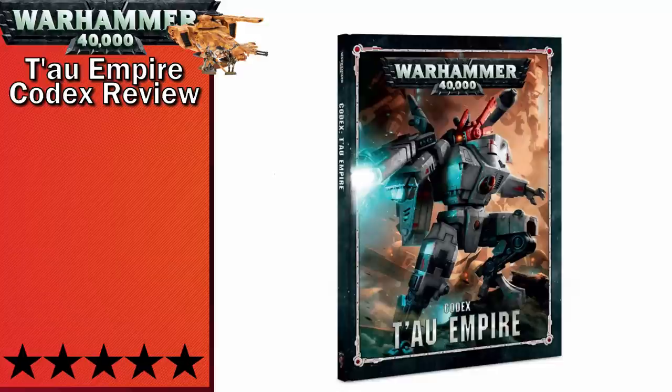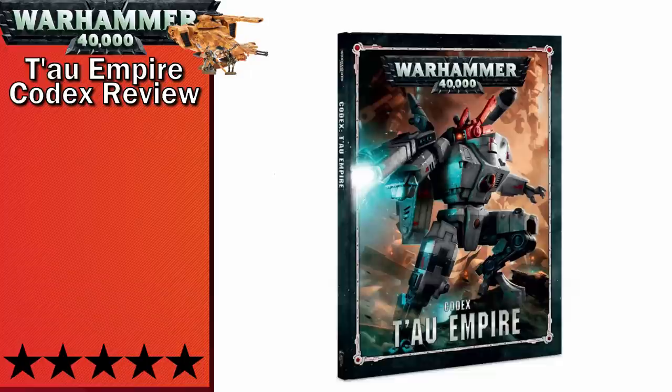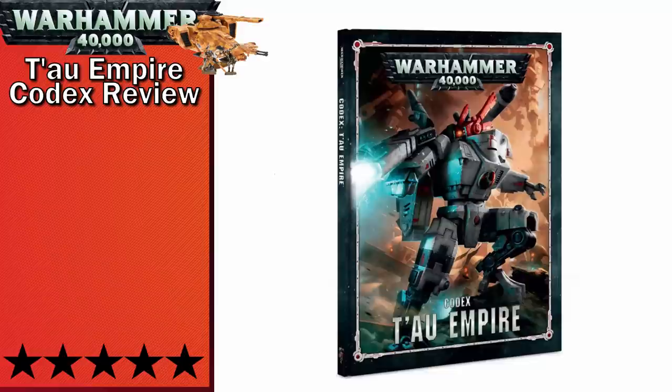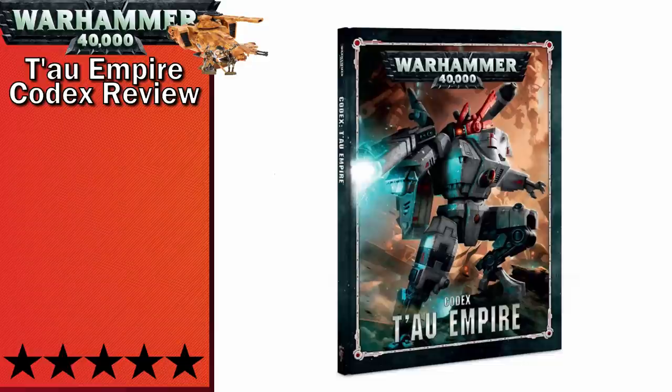The second mechanic to talk about is drones. Drones are models that are often included inside of other units in order to give them bonuses. However, the drones behave like their own unit once deployed. You can get certain drones in their own squad if you don't want to deploy them near any unit. The only rule that goes across all drones is the ability to intercept wounds in a similar manner to most bodyguard rules, except it applies to all infantry and battle suits rather than just characters.